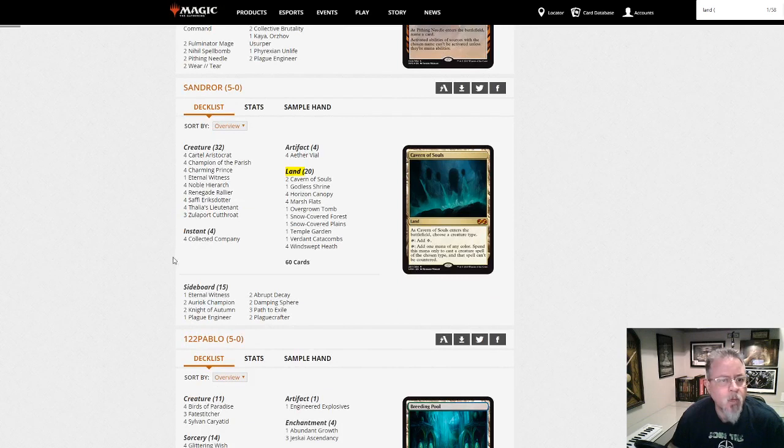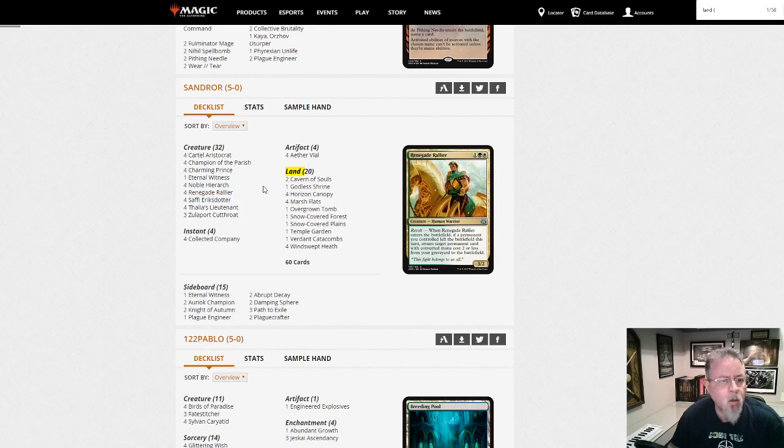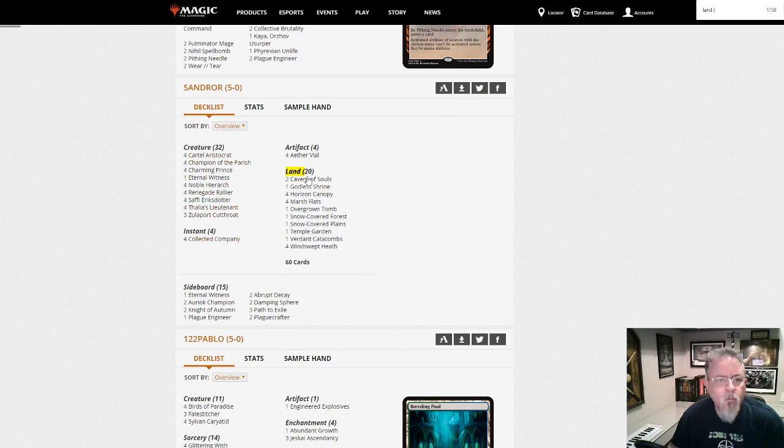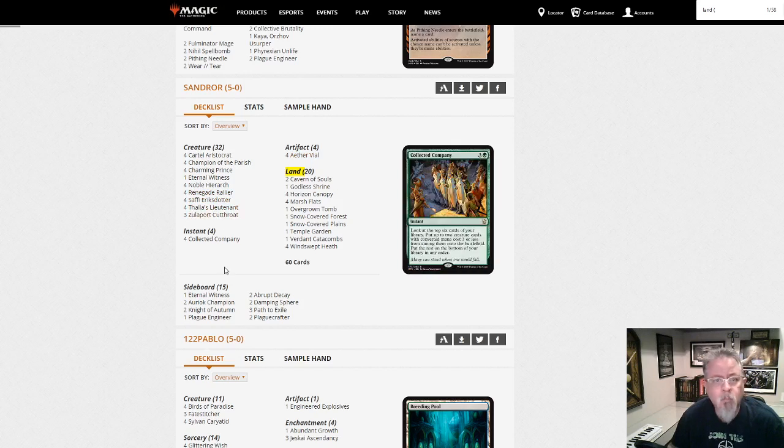Sandroar is bringing us a Safi-Erik's Daughter combo deck — sort of Humans. It's Humans with Coco. We're missing red, so we're 4-color. 4-color Humans with Safi-Erik's Daughter and Renegade Rallier combo — the cutthroat finish. Nice little twist on Humans slash Coco.